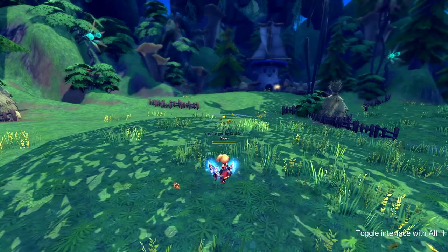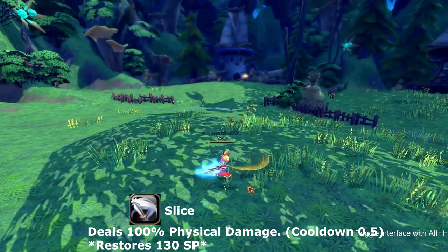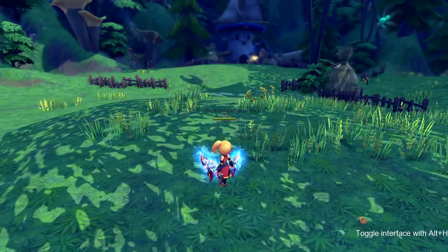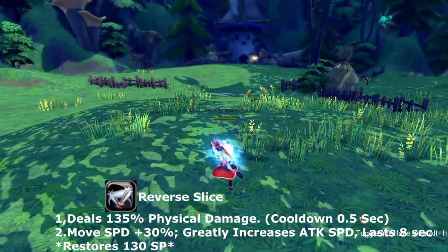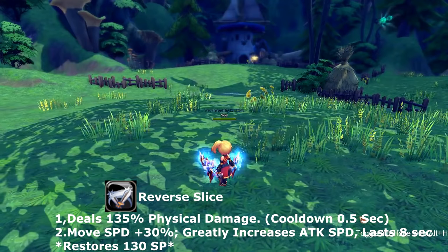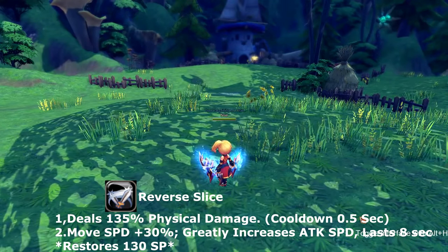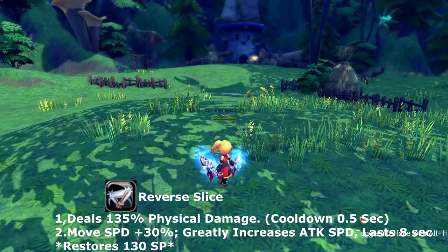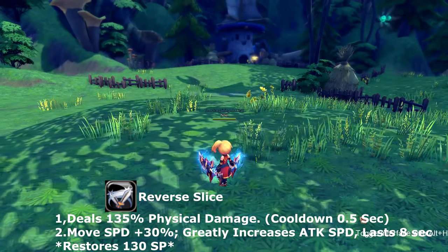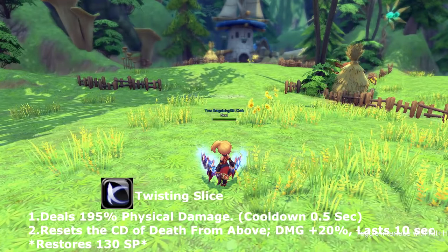The first part of our basic is called Slice. Slice lets out two attacks and restores 130 SP. The next part is called Reversal Slice. Reversal Slice comes with a buff that increases your movement speed by 30% and greatly increases your attack speed for eight seconds, and it also restores 130 SP.